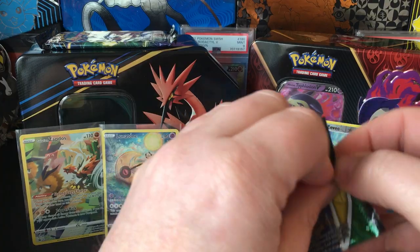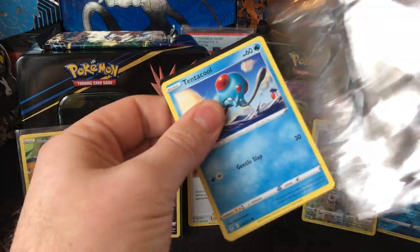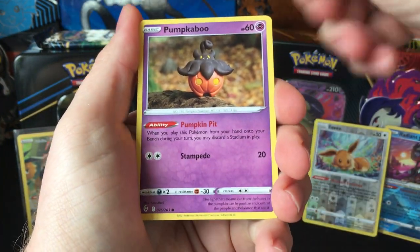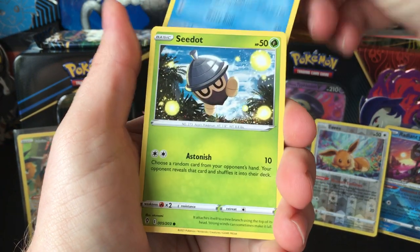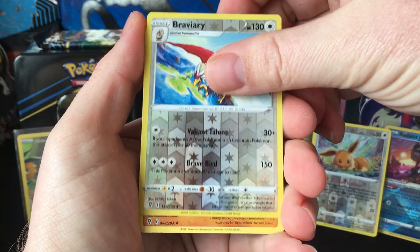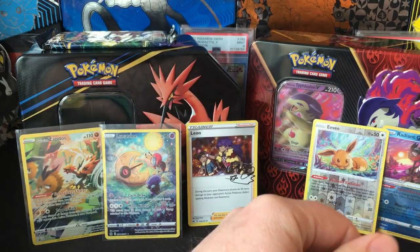Evolving Skies. I opened two Evolving Skies Elite Trainer Boxes and got nothing — I got a Leafeon V regular and maybe a Garbodor V regular. I never expect anything from Evolving Skies.